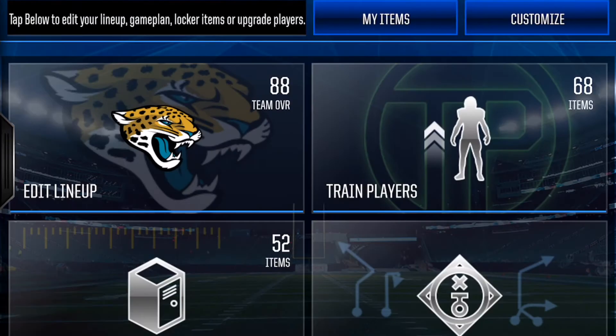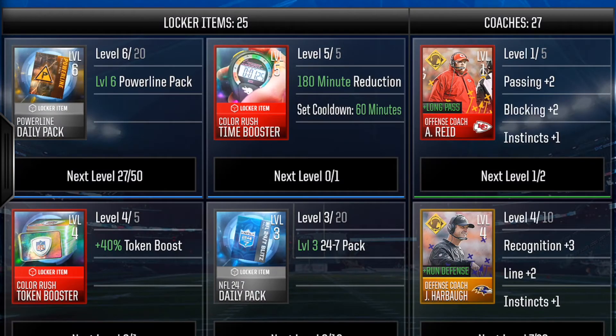If I go to my team and go to my locker room, you can see I'm using the Color Rush time booster and the Color Rush token booster. These can be bought in the store. What I like to do is buy that Color Rush time booster all the way so that you're only waiting — it should be 60 minutes, but there's some type of glitch with EA where you end up waiting about an hour and 45 minutes. Still, it's much better than the original four hours and it allows you to progress faster and get more Color Rush users.